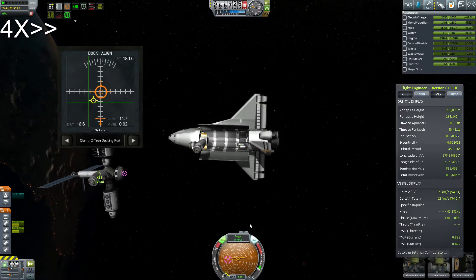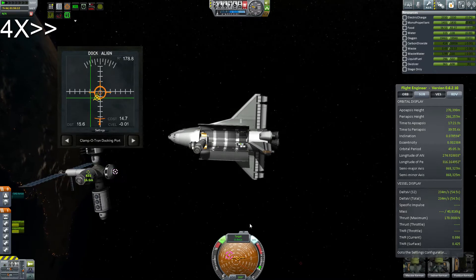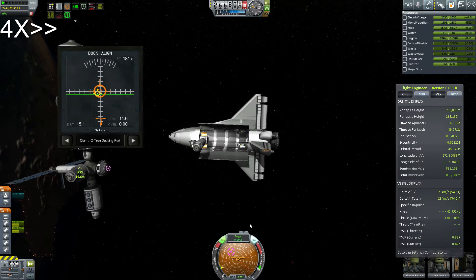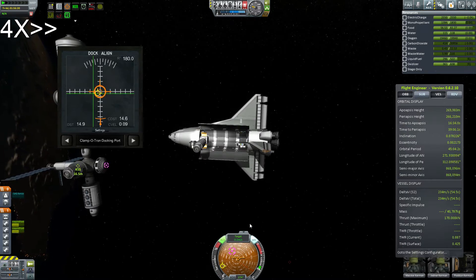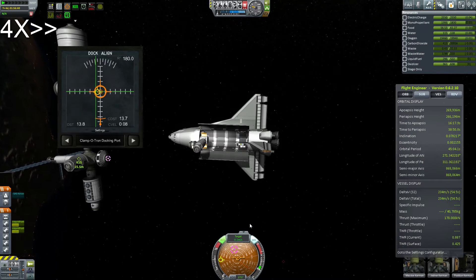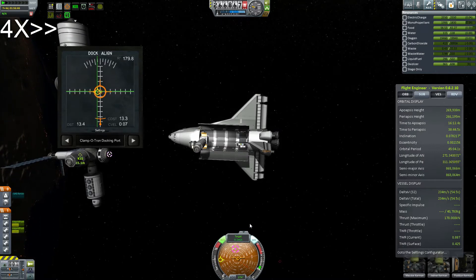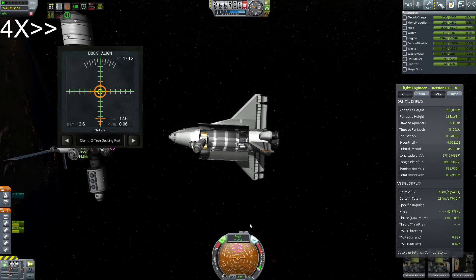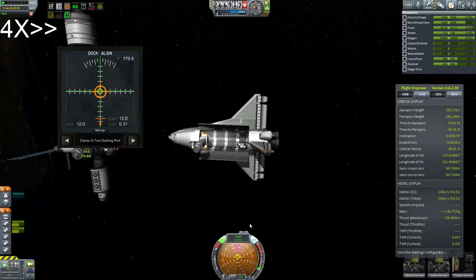I don't know exactly how I feel about that. They're small enough — I can probably pack two trusses per shuttle, and the more I think about that, that's probably what I'm going to do, just to minimize how many launches I have to do. I love flying the shuttle, but as you can imagine, it gets a little tedious sometimes.